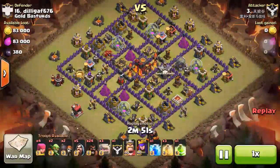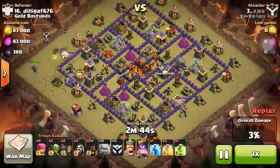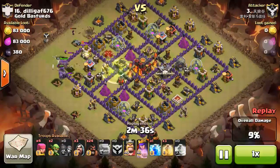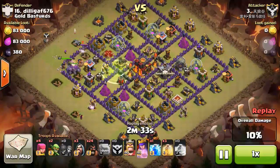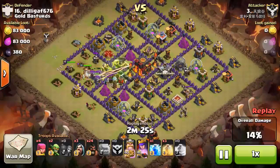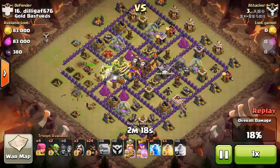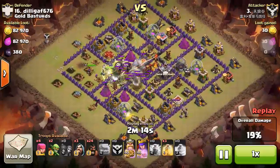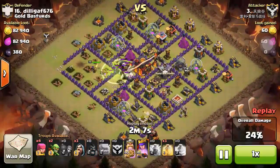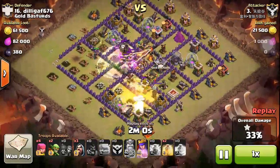I'm going to show you how we did the three-star. We basically used the GoHog Rider strategy with four golems. You're going to attack from the direction where you can take down one enemy queen and one inferno tower. You release your hog riders when two inferno towers are attacking your golem - not one, it must be two inferno towers attacking your golem.